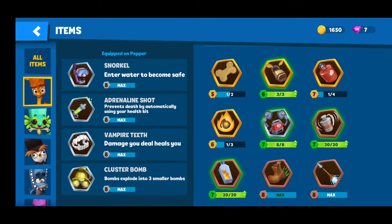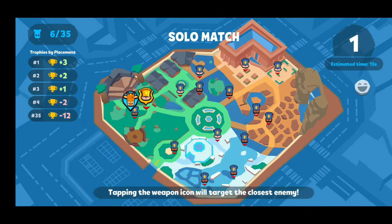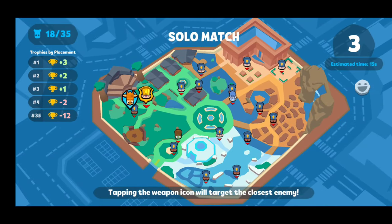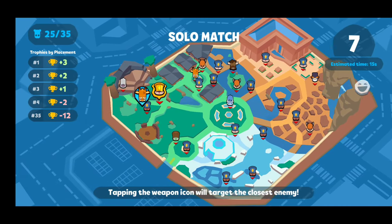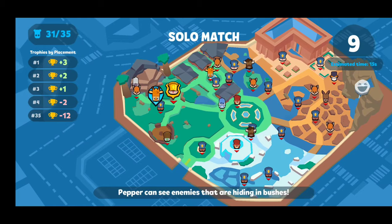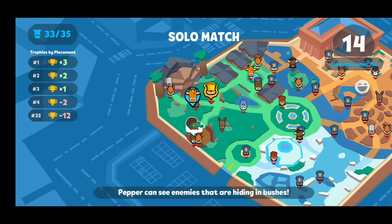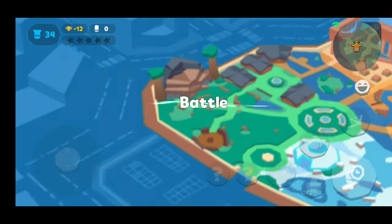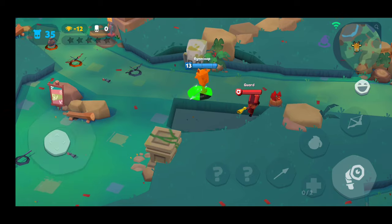Here is what we're gonna do — we're going to replace the nitro spear with the vampire teeth. This is really going to give us a lot of defense, so this is going to be a more defensive approach. Any shot we get, we're going to get a little bit more health and try to protect ourselves more. We've got that snorkel in there still too.